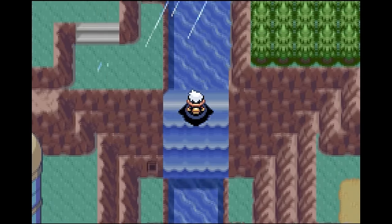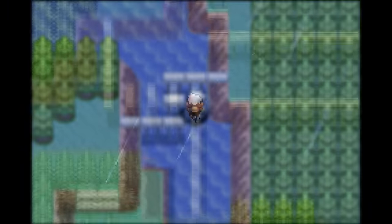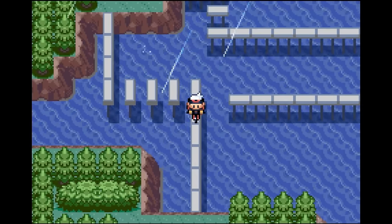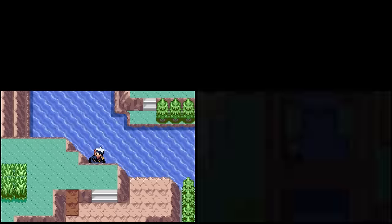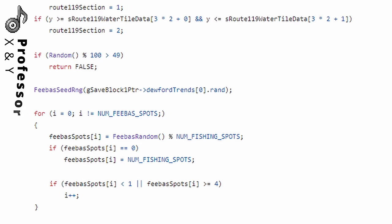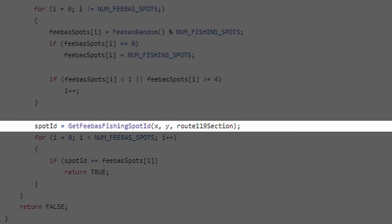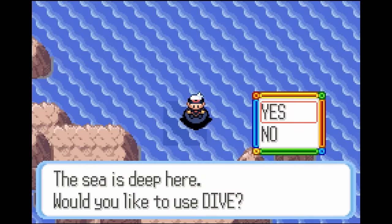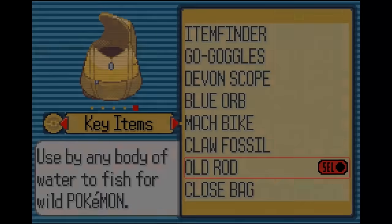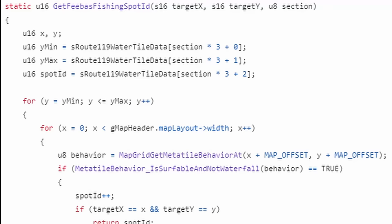Now it's time to take a small step back. We now know how the Feebas spots are generated and learned that some spots are impossible to reach, and they made code to get around this issue. Let's try to understand why Feebas is allowed to even spawn there in the first place — perhaps there are some other spots that they missed. To do this we have to understand how the game determines what spot of the map is a Feebas spot. Let's go back to the function that returns the fishing spot ID we are currently fishing in.